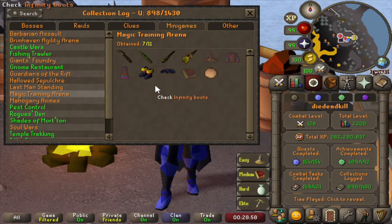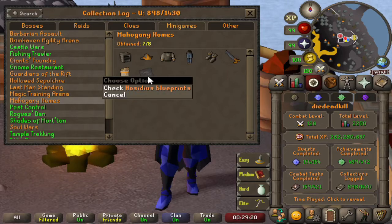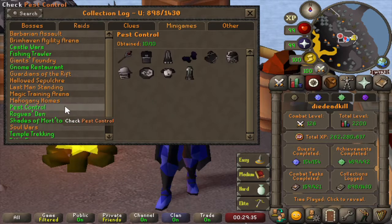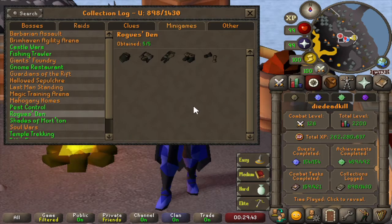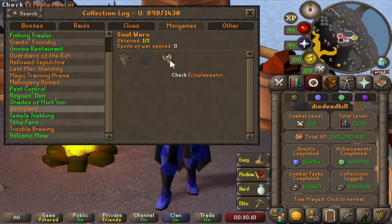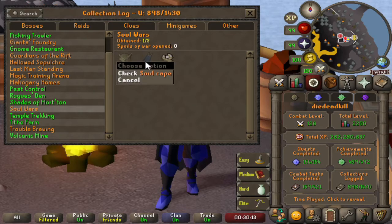Magic Training Arena — we have 7 out of 11, pretty much the cheapest items, missing the full infinity set and the mages' book. Then Mahogany Homes — we have the Hosidius blueprints left to get but all of the rest we do have. Too bad we don't have a counter on how many contracts we've completed. Pest Control — fairly logical that we have that fully completed. Rogues' Den the same. Shades of Mort'ton — I actually really liked the activity as a main account: we can just buy the Pyre Logs and we got the full Zealot's armor in not that long, and then all of the other items weren't really that difficult to get. Then Soul Wars — we currently only have the Ectoplasmator but are pretty much halfway to the soul cape, and of course no pet.